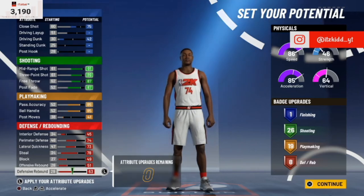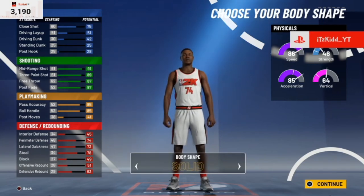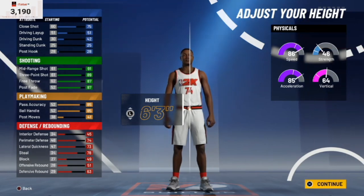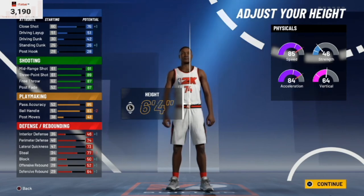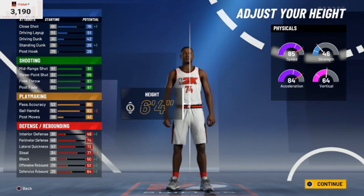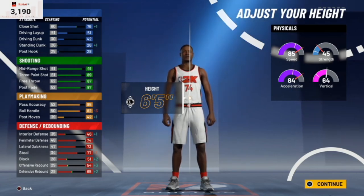For the body shape, it's pretty much the same body shapes as before — for this build I'll probably just go with solid. Now for the height, this is where things get interesting. The default height this year is 6'3" and the max height for point guards is 6'8". We're not getting too crazy though — for the height we're going to go with 6'5". That's a decent, safe height; you don't want to be too short or too tall.